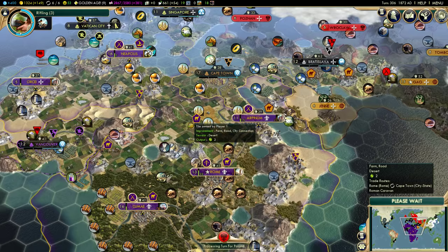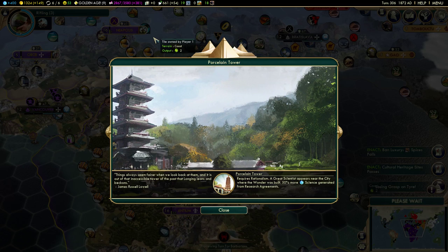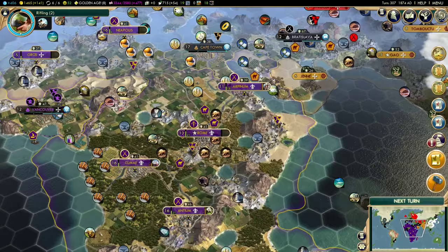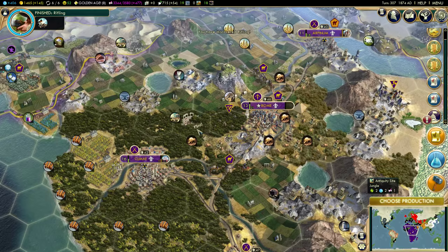We're at plus 381 culture now, but hopefully if Cultural Heritage Sites passed, that will go up. And it did — plus 477! That's awesome. Porcelain Tower is done as well: a great scientist appears near the city where the wonder was built, and we get 50% more science from research agreements. So we have a great scientist — I'm going to use him. We instantly finished researching Rifling and got a bunch of extra science.